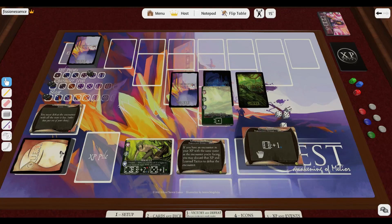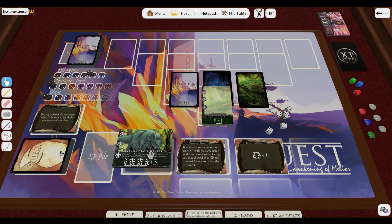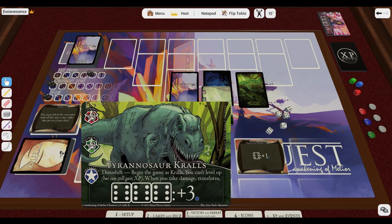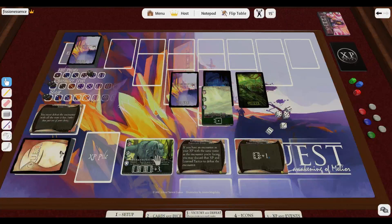I roll the dice and note that my dice total is a beefy 24, triggering Crawls' Dino Shift, which heals him for all his HP and transforms him. Zooming on the flipped card shows it upside down, so I rotate it with Q and E to take a look. Tyrannosaur Crawls has star plus three Combat, star plus three Survival, and star Intellect — currently four, four, and one. This side's Dino Shift power means we can't level up until we start gaining XP, and when we take damage, we'll transform back. Tyrannosaur Crawls has just one combo requiring three sixes and grants three Intellect. I rotate the zoomed-in card back — otherwise Tabletop Simulator will show all future cards upside down. I adjust Crawls' HP from the previous encounter and then for Dino Shift, putting us back at six.